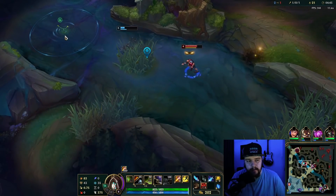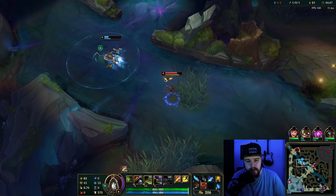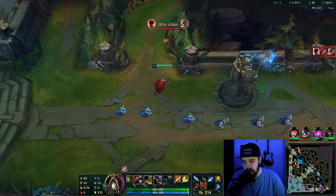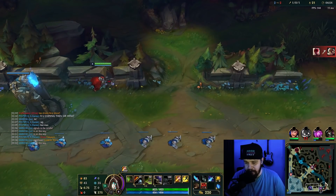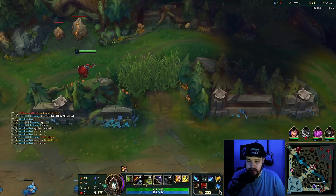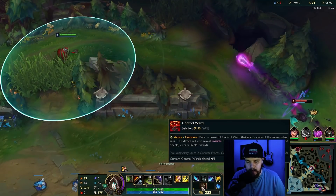I think my Corki is gonna die, but he might be able to get the speed boost — if he dodges the Q here, he lives. He just needs to step back now. He didn't step back. I'm gonna go in with Flash-stun. I do have to keep in mind that Sivir has spell shield here, so that could be a tiny bit tricky.